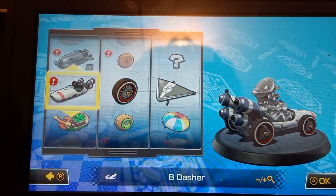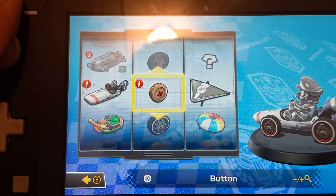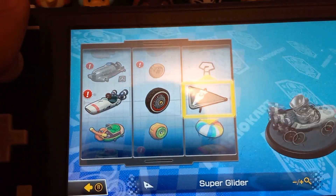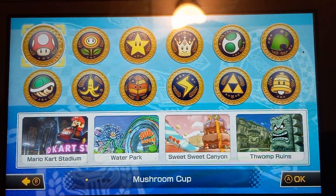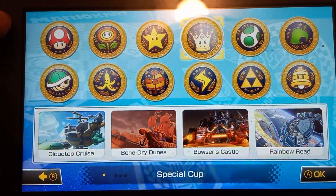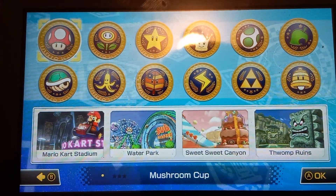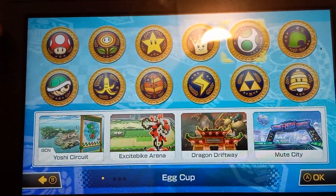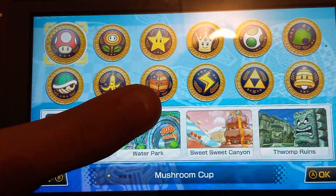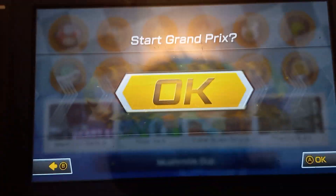It has a little red thing next to it. Right there is this little exclamation point. I think it's because it's new, or just a thing. But yeah, let's do that. So which one should I do? I was gonna do the first one. I'll do Mushroom Cup, which includes Mario Kart Stadium, Water Park, Sweet Sweet Canyon, and Thwomp Ruins. That seems brilliant, so let's do that.